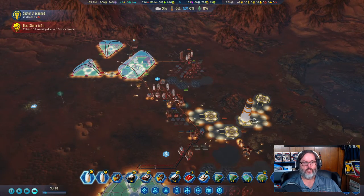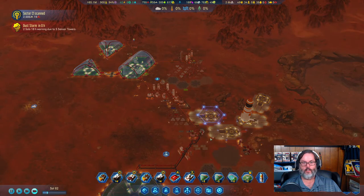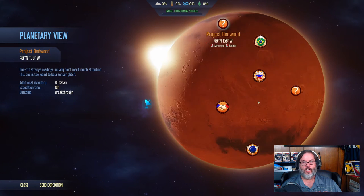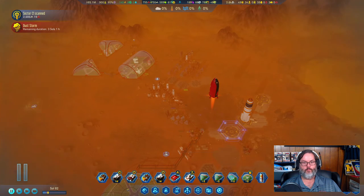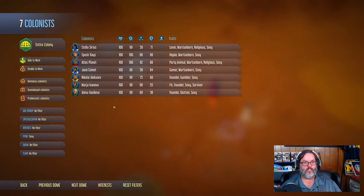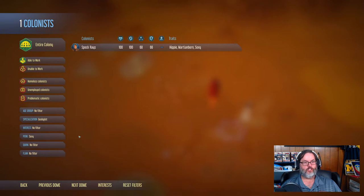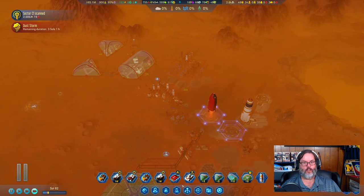Everything's positive over here — you guys are ready to land. Let's check our planetary anomalies. I don't have a safari, and I don't have medics or geologists. Just one geologist and just two medics, so I can't do those.